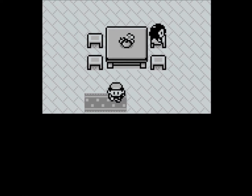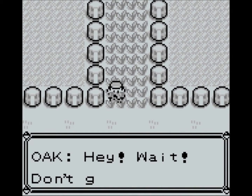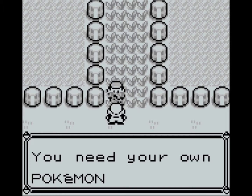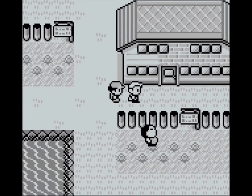It looks like Professor Oak wants to talk to us, so let's move on and find him. Unfortunately he's not in his lab, so let's run away — but there he is, Oak appears. What we find out here is that Pokemon live in tall grass, and as we don't have a Pokemon of our own we won't be able to tackle those. We'll need to get one of our own — let's follow Oak and find out.